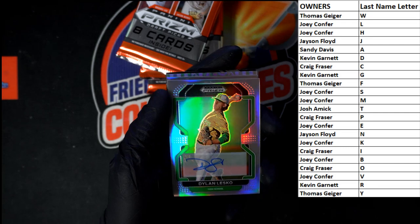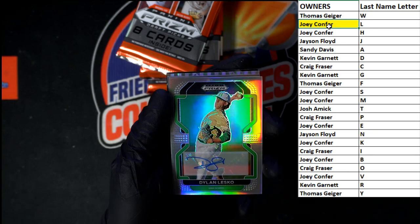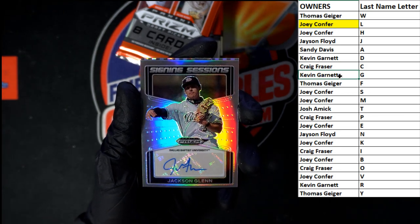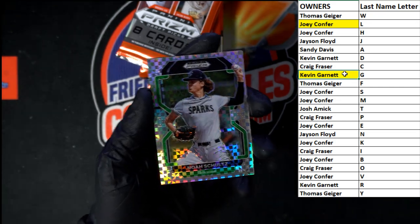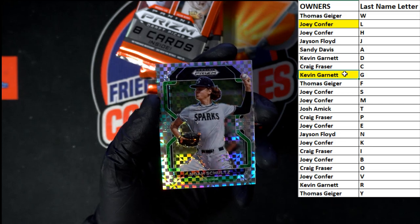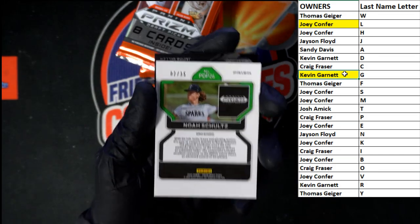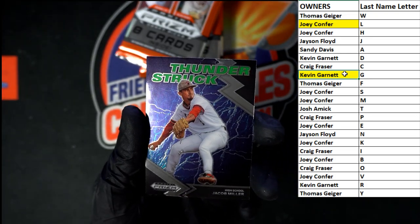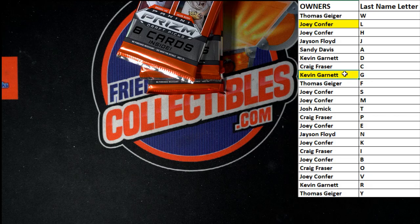Dylan Lesko, last name letter L. Last name letter G. Nice — Noah Schultz right there. We didn't look to see if that signing sessions was numbered — I don't believe it is, but let's take a look anyway. Nope, no number. We got the Schultz going to Joey C — that one is numbered 2 of 35. And behind that, Thunderstruck Jacob Miller. Next pack.